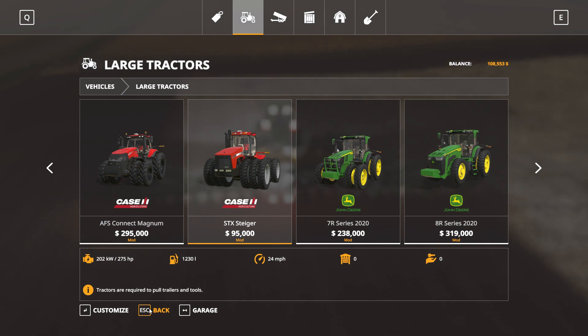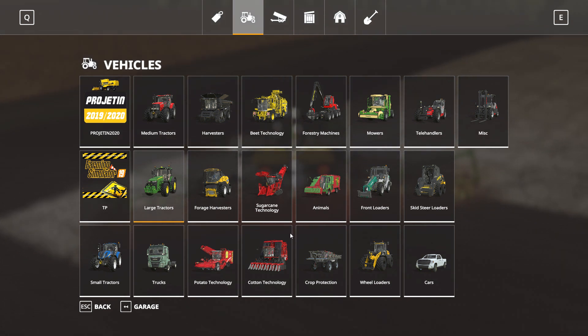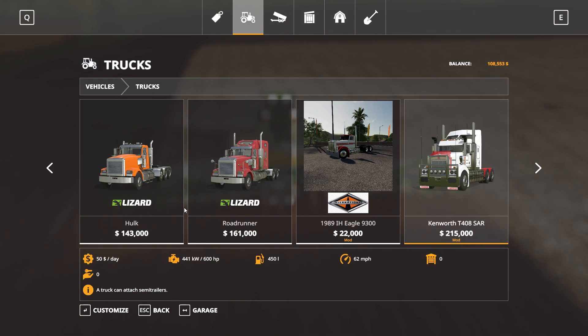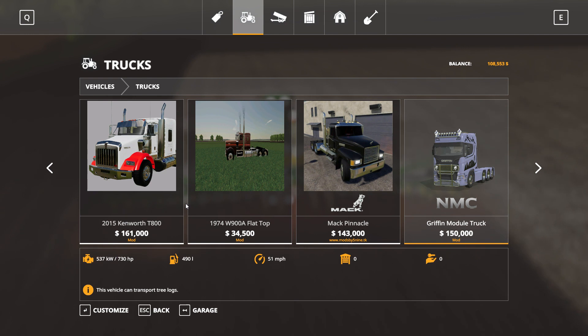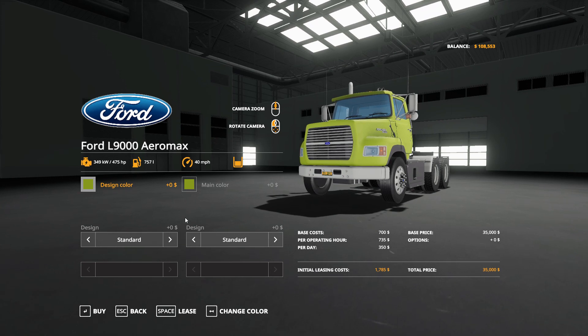We're doing cotton by the way, because I'm using the Seasons geomod with the Oklahoma geomod, and prices for cotton are around $2400. As you've seen, I got the Ford L9000 Aeromax - not a bad truck.